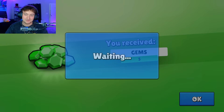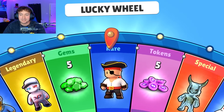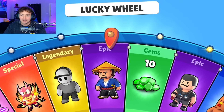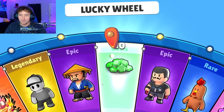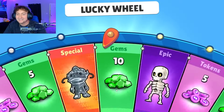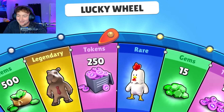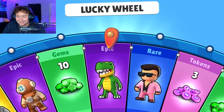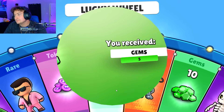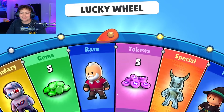The one nice thing about these special skins in particular is they haven't been in bundles or other wheels outside of the free one. So if they keep it like this, these will be some of the rarest skins in the game. Spin 89. Spin 90 — we only have 10 left.